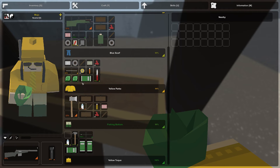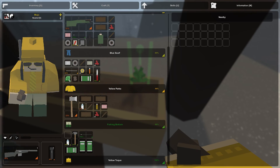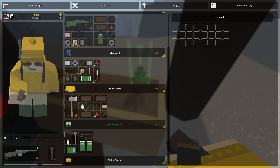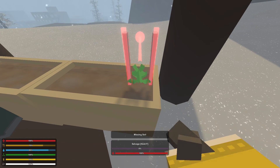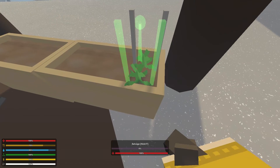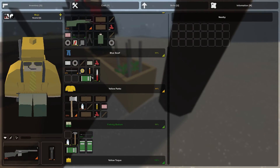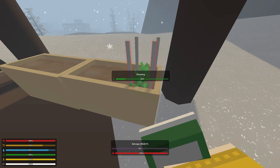You can craft seeds just like you make a rag. Why are the seeds brown? I don't know. Okay, just slam them in here wherever you want. There you go, they're planted! And notice how they're already at 18 percent.